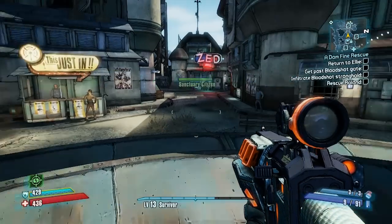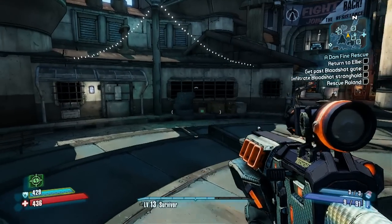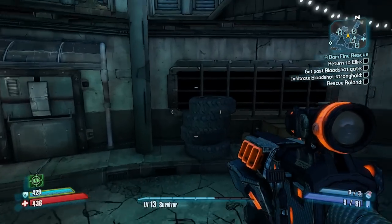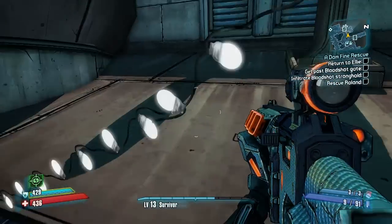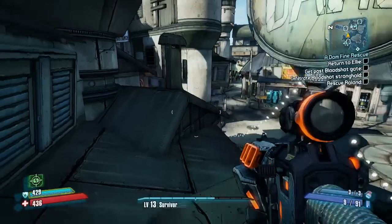The other day after my co-op partner went to sleep, I decided to tool around Sanctuary trying to find the Cult of the Vault Marks. I found them all, and this video is a quick circuit run through to locate all five.